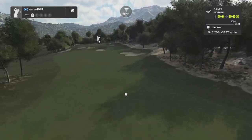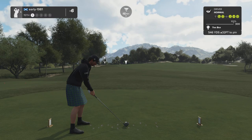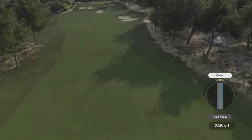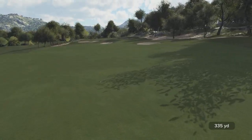Hole number fifteen — elevated tee shot into the fairway. With this wind behind me we should do a lot of damage on the yardage. Another perfect at 106% power. Why, that ball is flying — this is actually going to be a short approach shot into this green.